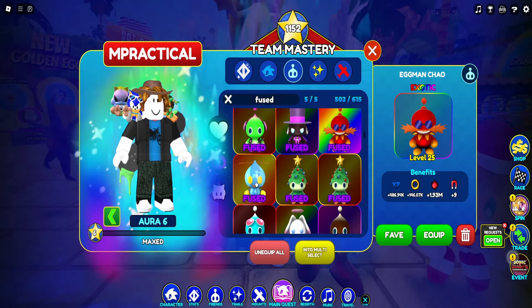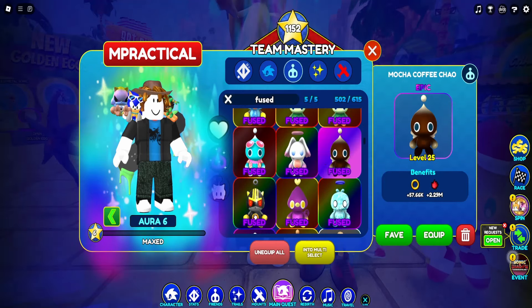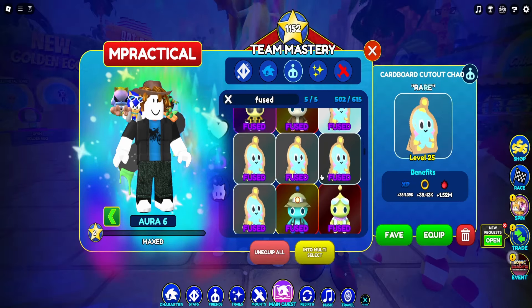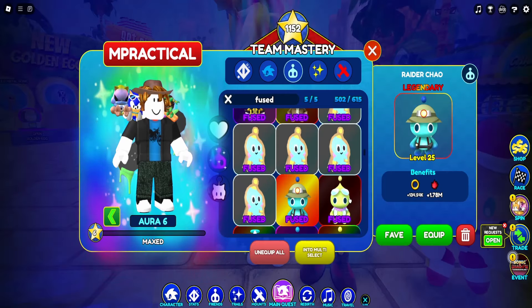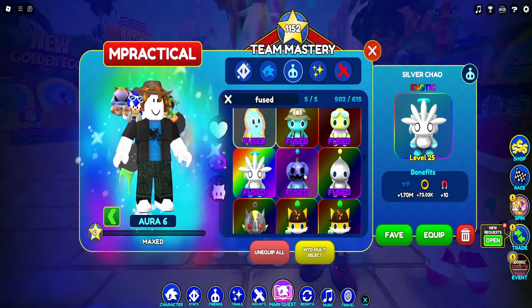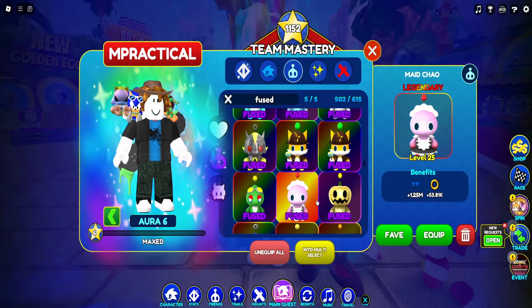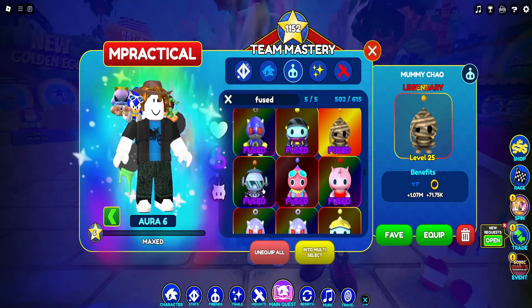A lot of players have been asking me to buy my collection from me, but I just don't give it up. The cardboard cutout was fun to find - there were 25 in total and I found all 25 to fuse them all. So of course I got to get that for the Sonic event. I really wish they gave us more Chao pets and then more Sonic trails, Sanic trails - it would be really nice.